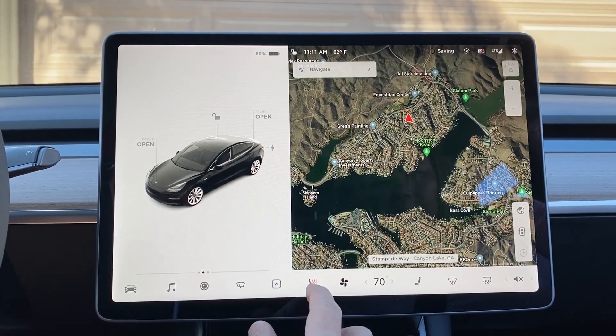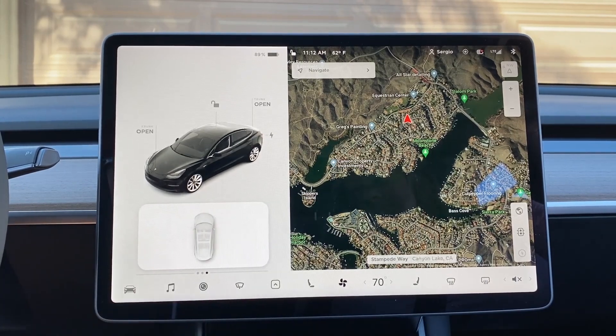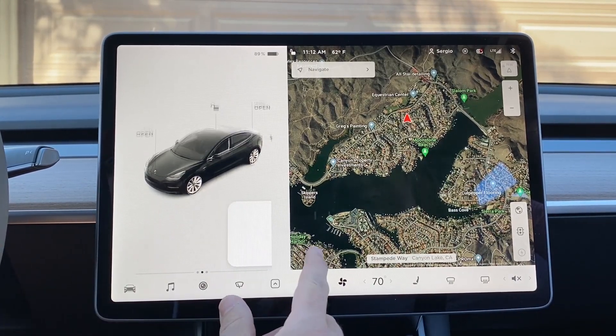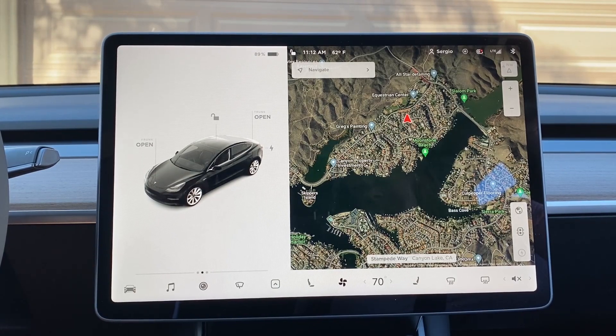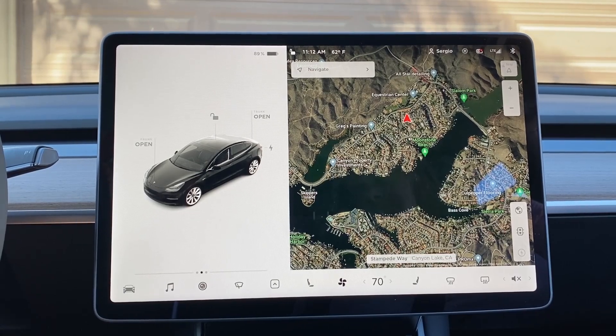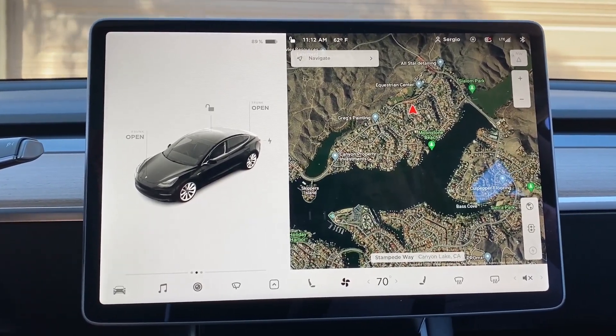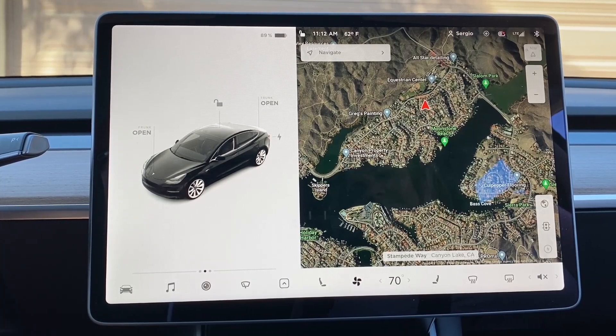Seat heaters are still the same. Overall, it looks like it's still the same features — just a nice, polished-up version. Really looks very clean. I think they're getting ready for that new full self-driving version of the software. Definitely some fun things in this new update. We'll take the car out for a quick trip to get some coffee. We'll try out some of the full self-driving features. I know it's still in beta — I am not one of the beta testers, but I did purchase the full self-driving software when we bought the car.